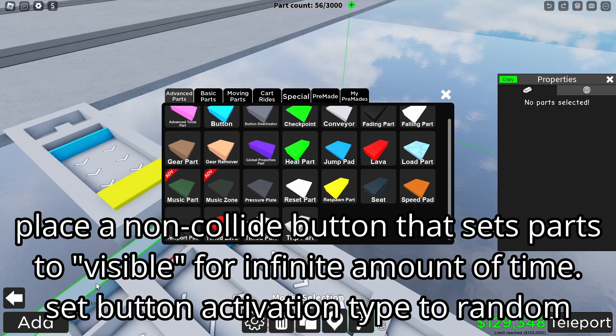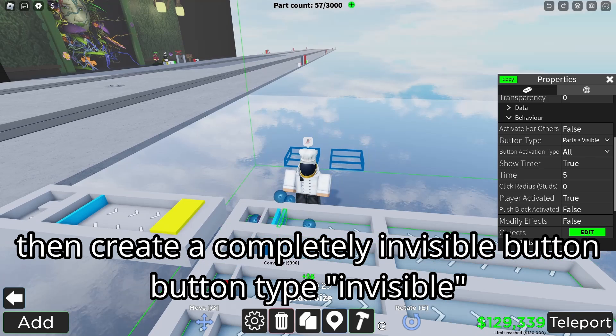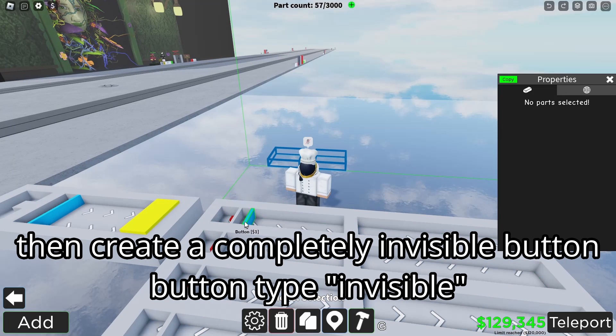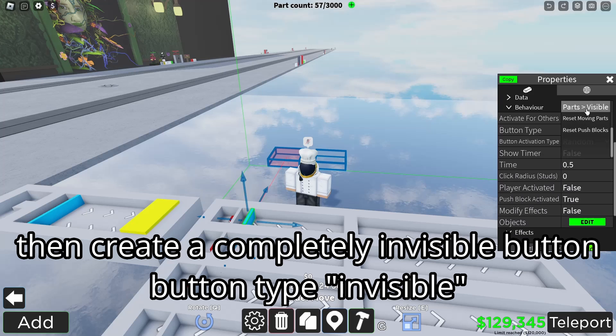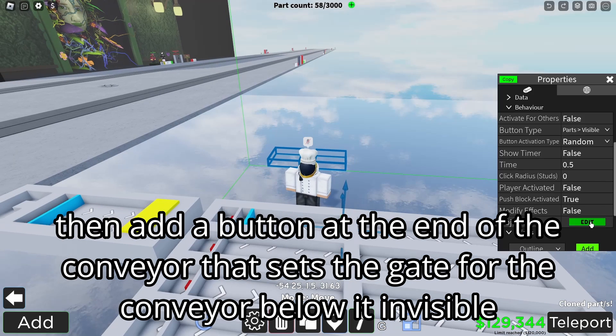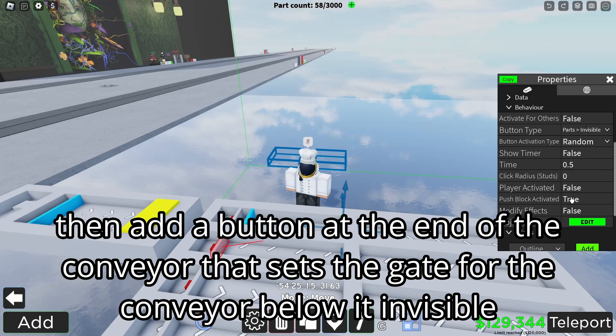This is the key part. Create a completely invisible button — button type invisible, no can-collide, max transparency, all that. Then add a button at the end of the conveyor that sets the gate for the conveyor below it invisible.